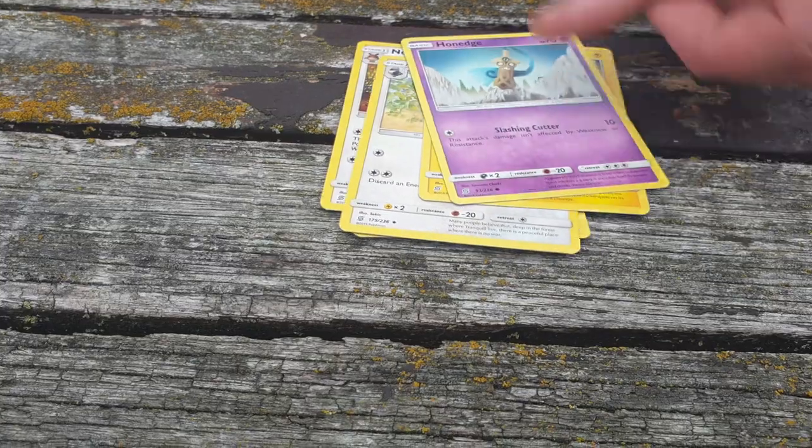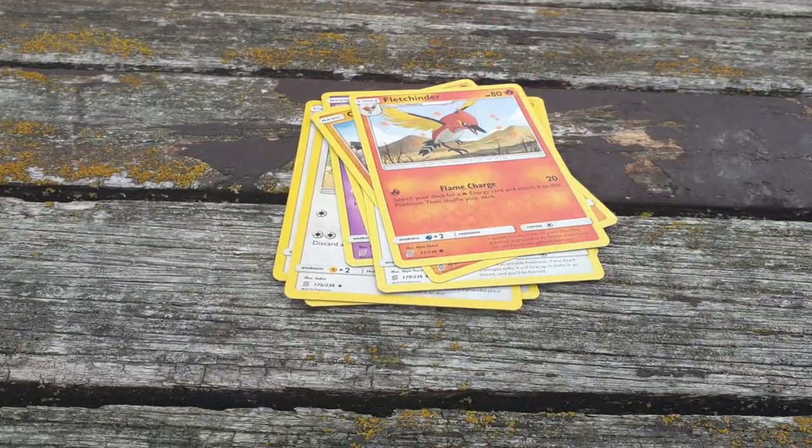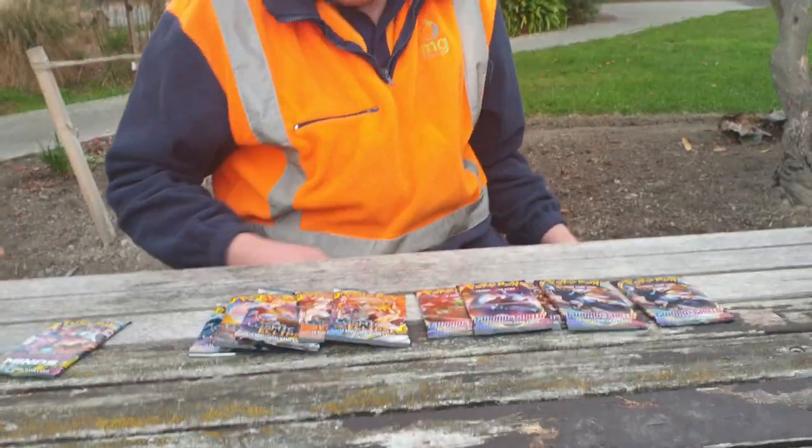Torchic, Tranquill, Electric Energy, Honedge, Magnemite, Fletchling, Onix, Fletchinder, Furfrou, and Araquanid. The coat went flying and the box has gone flying — it's gone everywhere.